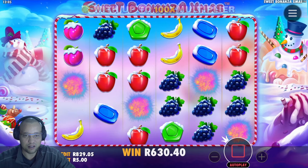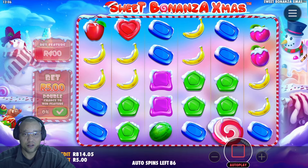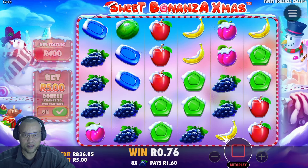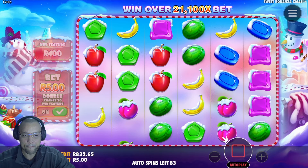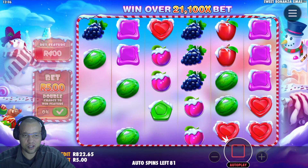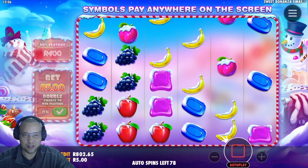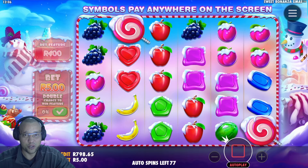Wondering if there's anything else in this session — that was 12 spins into our session. We're up to 800. So 80 spins at 5 rand a spin is about 400 rand — it could take us down to about 400 rand if none of the rest of these spins pays anything. But I'm sure we'll get some wins, not sure about the bonuses now though.